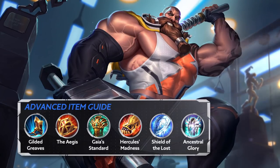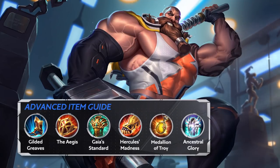If their most powerful hero is a mage, then get the Medallion of Troy. For the last item, get Ancestral Glory — its Resurrection passive makes Ormar even more effective over a long fight, making this one of the most important items you could get.